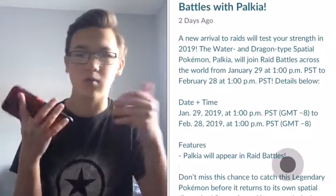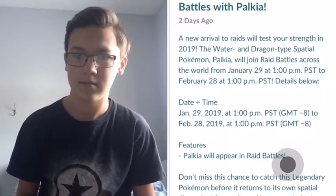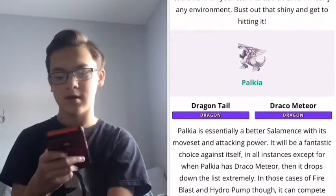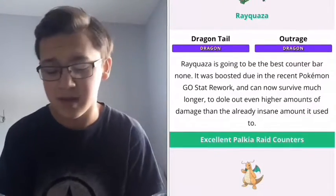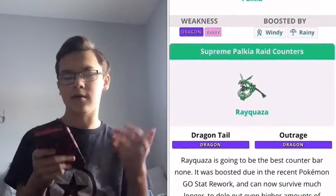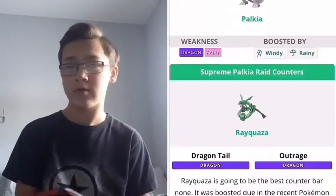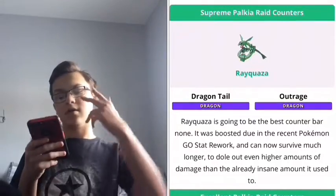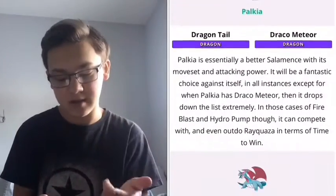Let's cut to a clip showing which ones to battle against Palkia. We're at the Pokémon GO Hub website discussing which ones to use against Palkia. Palkia's weakness is dragon type and fairy, and he's boosted by windy or rainy weather. The best counters are Rayquaza with Dragon Tail and Outrage, Dragonite with Dragon Tail and Outrage, and Palkia with Dragon Tail and Draco Meteor.